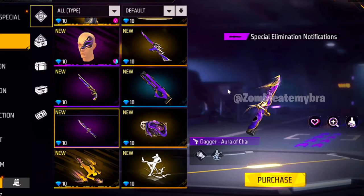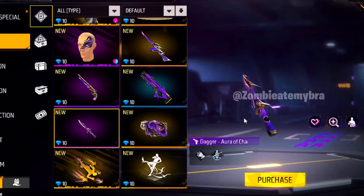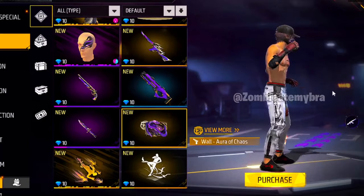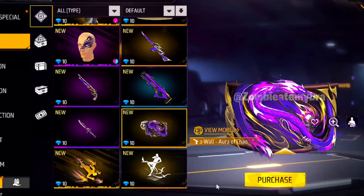Then we have the melee here, the dagger — Aura of Chaos. It has a slight, slight animation. It's not super crazy, but I like it. What I really love, though, is this damn blue wall. That's for sure — I give this damn blue wall a 10 out of 10.